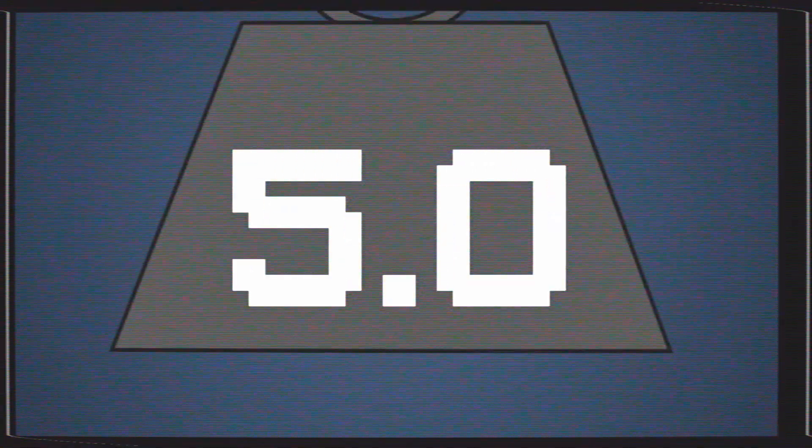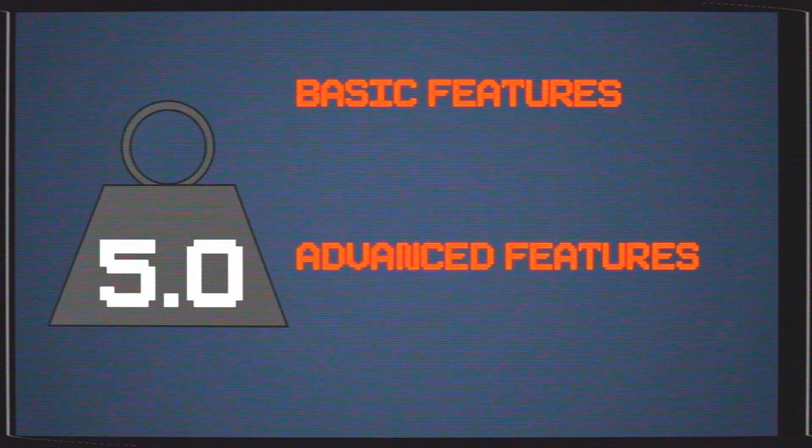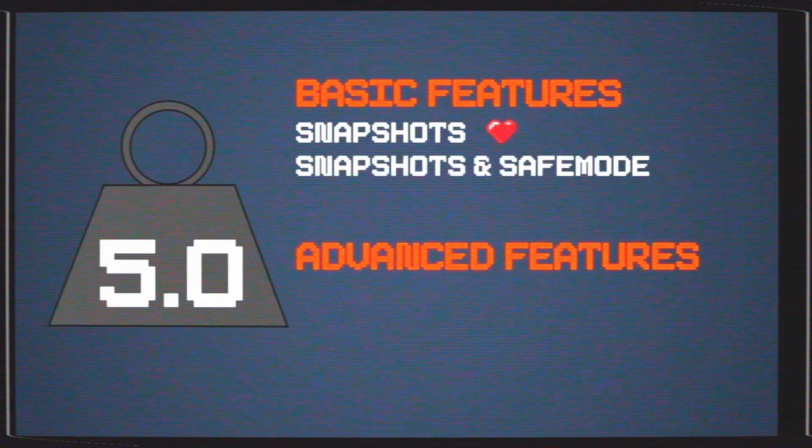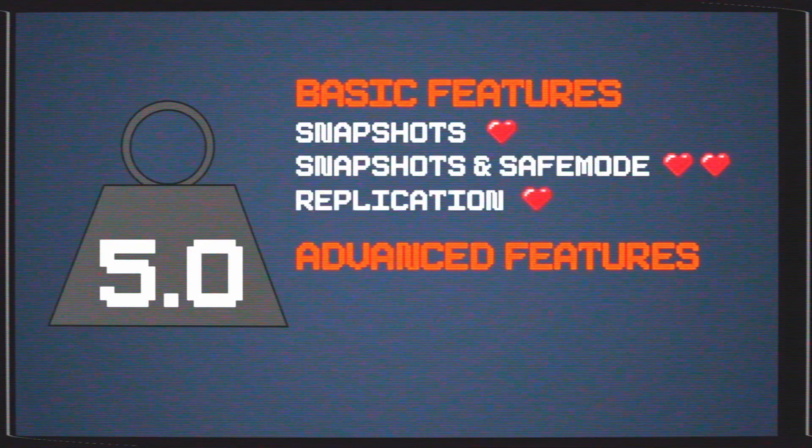So what is the secret to getting a high score? The resiliency score will be somewhere between 0 and 5, with 5 being a perfect score. This score is weighted based on the adoption of basic and advanced protection features. For basic features, you'll get a weighted point for snapshots, or two for snapshots with safe mode, and you'll even get two more for replication.